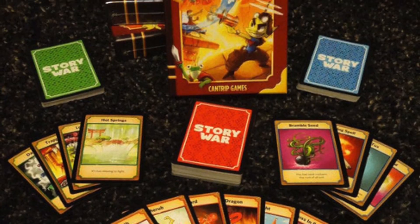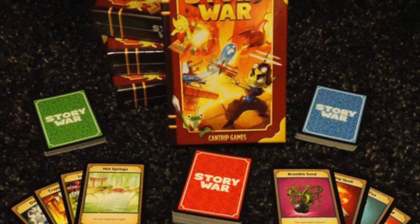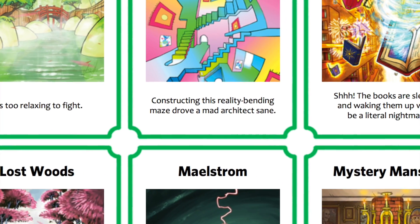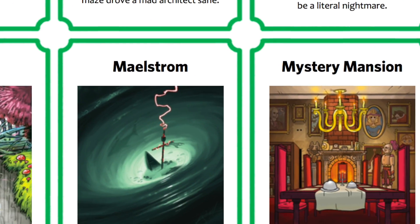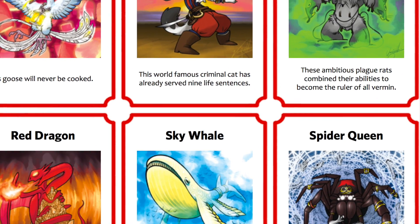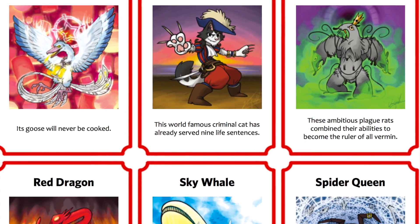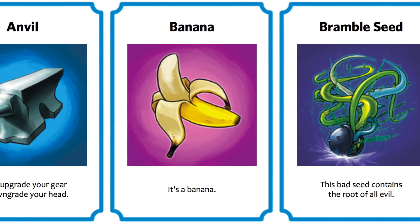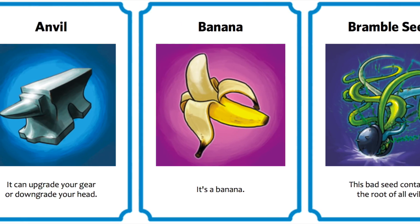The best story is chosen by a judge who will change from round to round. The judge will draw a battleground card and place it on the table. Players then choose a warrior from their hand and add it to the fray. These warriors are revealed simultaneously and the story war begins. Players can also add one item to the story, using it to embellish the verbal battle.